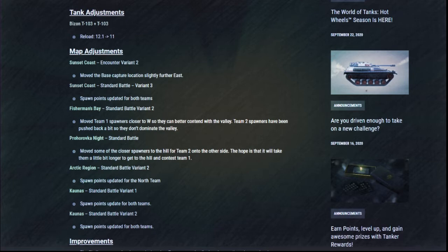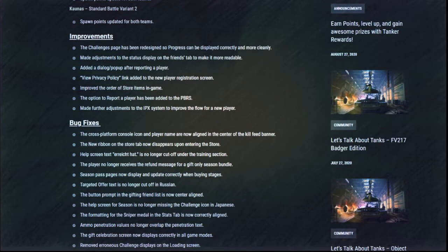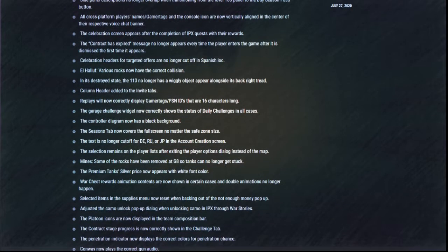Several user interface updates have been made, including the option to report a player added to the post-battle results screen and a change in the order of in-game store items. Tons of bug fixes were implemented this round. When a contract expires, you will no longer see the contract expired message every time you log in. On El Haluf, various rocks were updated to have the correct collision. Some rocks were removed from Mines at G8 so tanks will no longer get stuck. The double animation for war chests has been fixed. The log tab no longer shows a gold cost when purchasing an item with a voucher. And the Conway and the Steadfast have updated and correct gun audio.